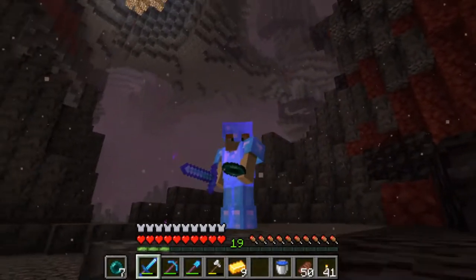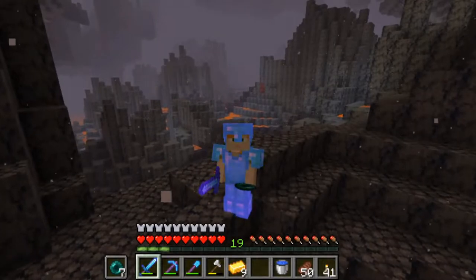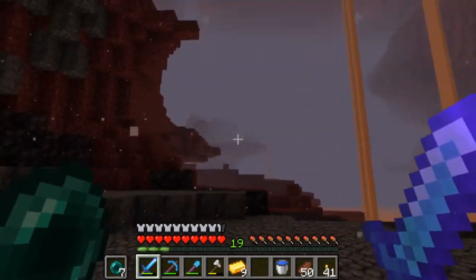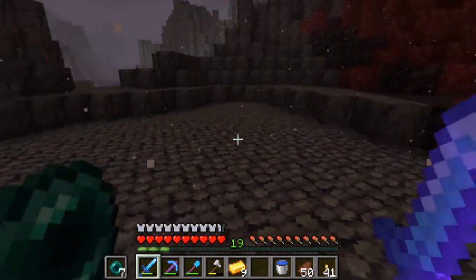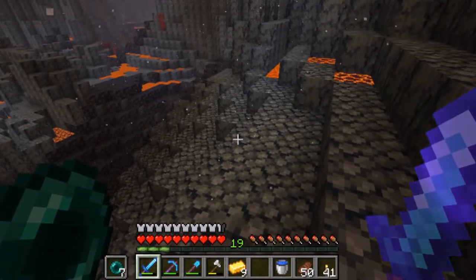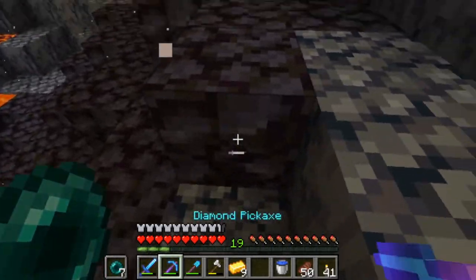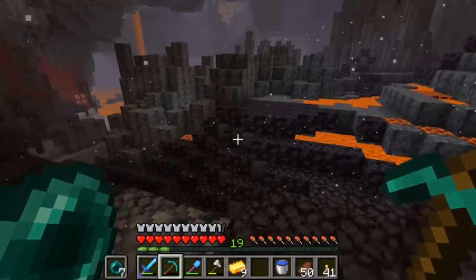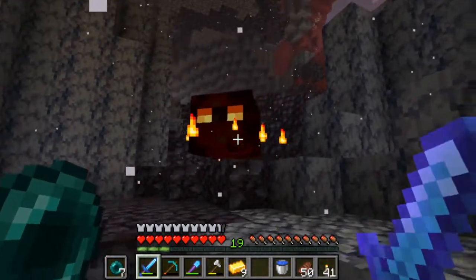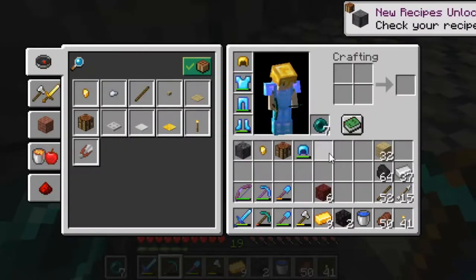Check it out guys — we have found the basalt biome here in the nether! I went ahead and did a little bit of exploring off camera, and honestly this is not far from our nether portal at all. I'm pretty sure if we move the portal to where I want, it'll be even closer. This is actually the key biome for this let's play. I wanted to find it straight off the bat, and it looks like we've accomplished that. There are magma slime spawning in here — speak of the devil!